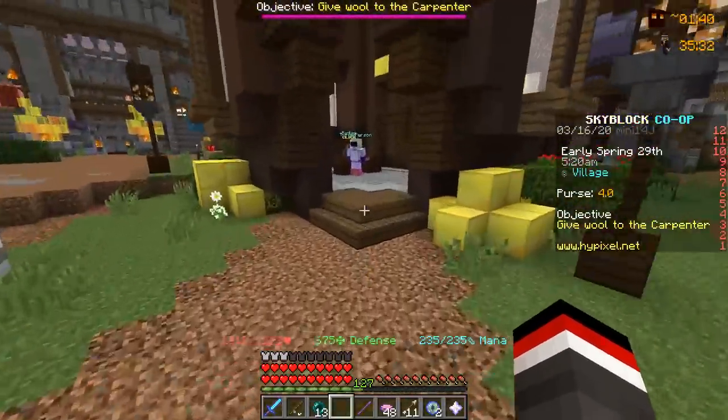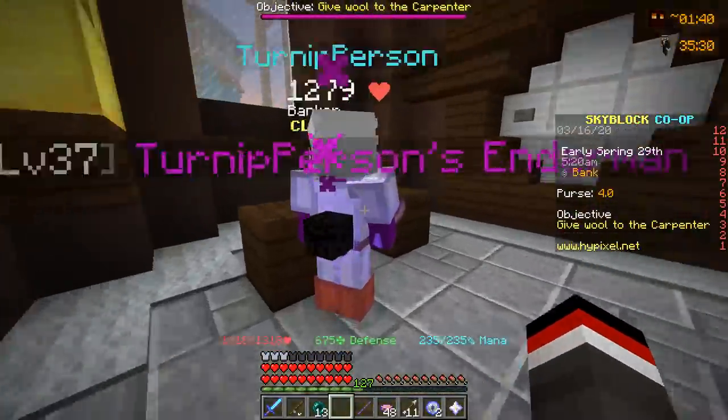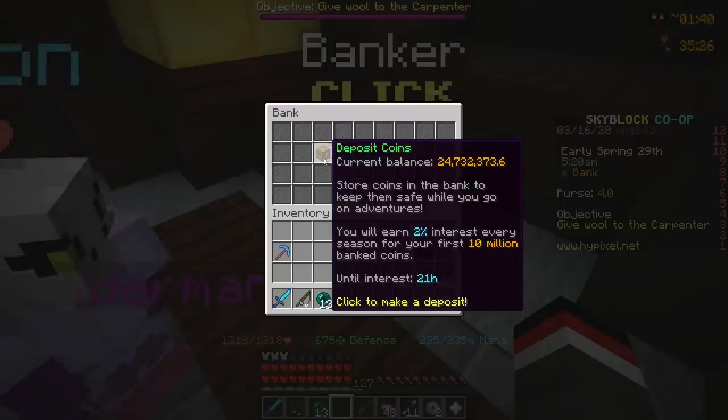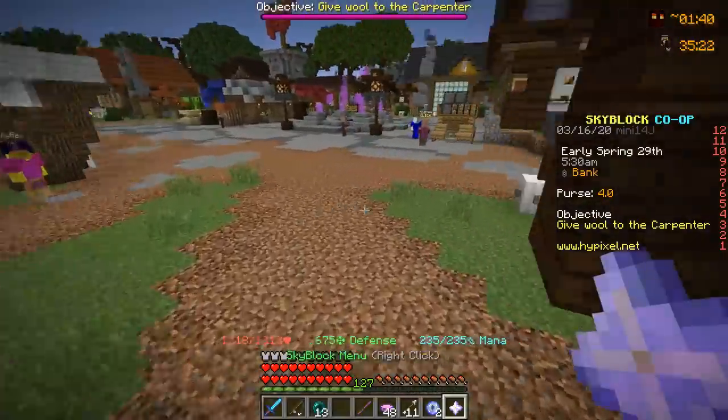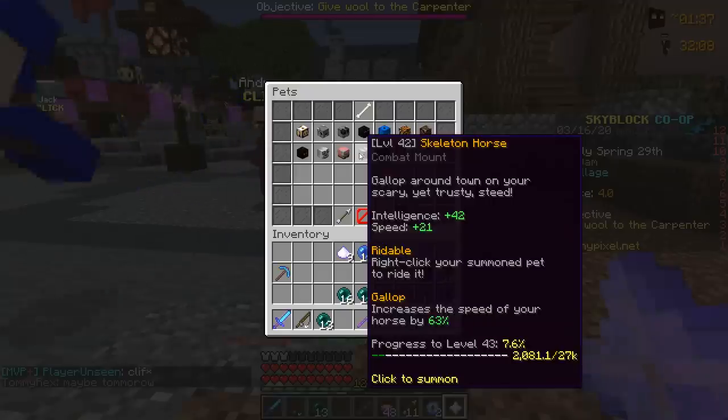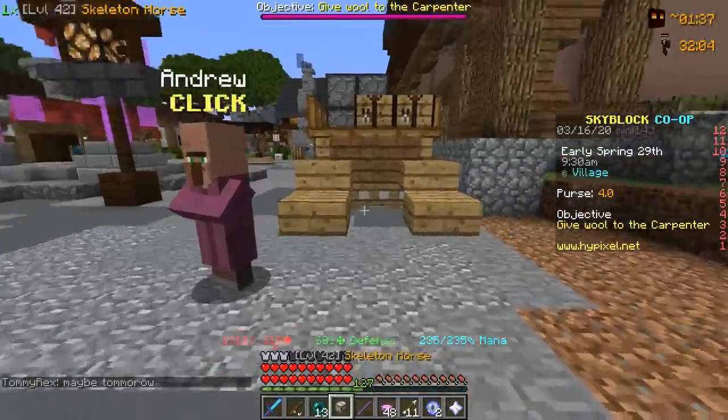First things first, the objective for today's video is to make some money. If we head over to the banker, we're going to look at our starting point — we're currently at 24 million coins. Right off the bat, I am going to be selling a legendary pet on the auction house: a level 42 legendary skeleton horse pet that was actually gifted by one of you guys.